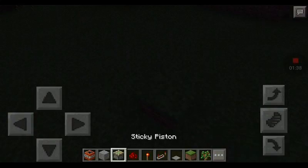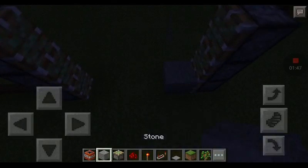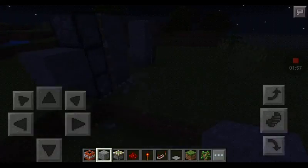Count five blocks: two, three, four, five. Okay, about in there, and that's placing the mark, and place another set of pistons facing that way. Then you're gonna have to take stone and fill it up like that, and then place a stone on each end on the second piston.